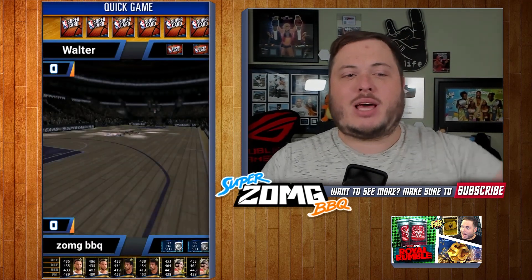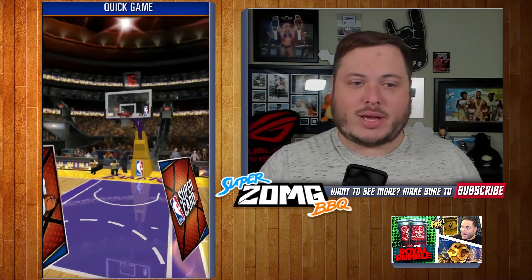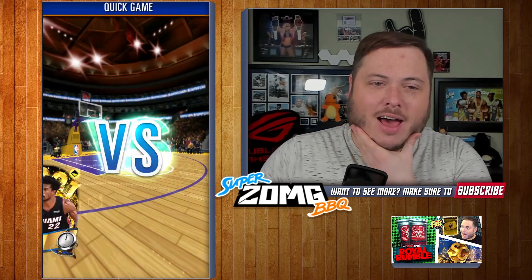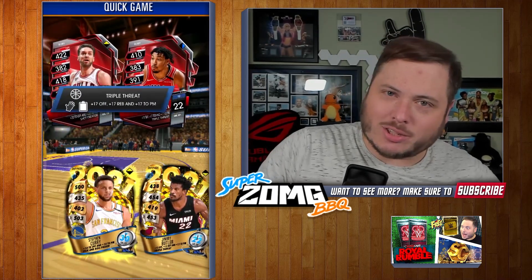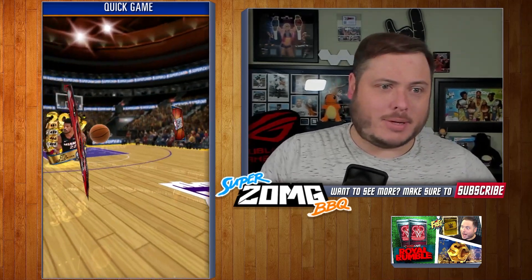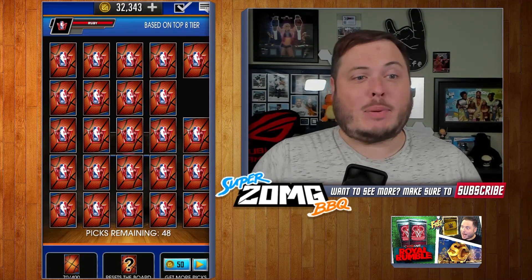They've made a couple of small changes. First, you can now skip through this section of the game, which is pretty sweet — you don't have to wait for the start and end animations, you can just keep going and speed your way through. Steph Curry's in there — perfect. We've got a two-on-two match. This guy's got four Rubies already. I need to pick up my game. Nice little block there from DeLaDonna. They've sped up the process overall.